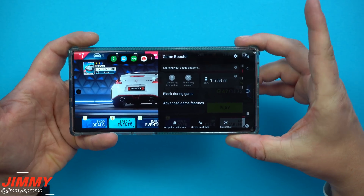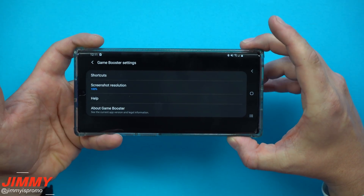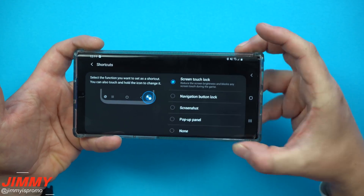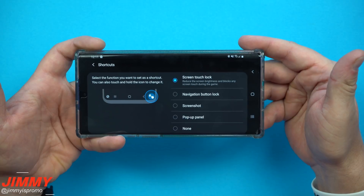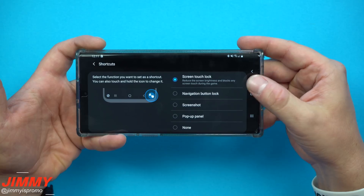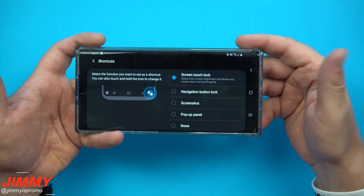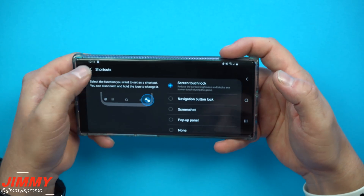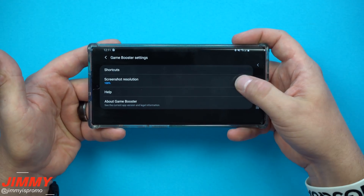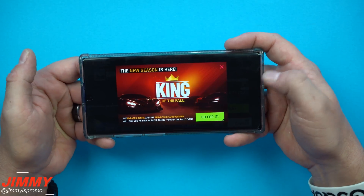Let's check everything out on this Game Booster from top to bottom. First up, on the top you're going to see this little settings wheel, and through here you can change which shortcuts you have on the bottom of the Game Tools. Right here I have mine set up for the screen touch lock - so if you're playing a game and you have to put your phone in your pocket or set it down for a quick second, if you touch that small icon it'll lock your screen. You have other options such as screenshot, pop-up panel, and others.